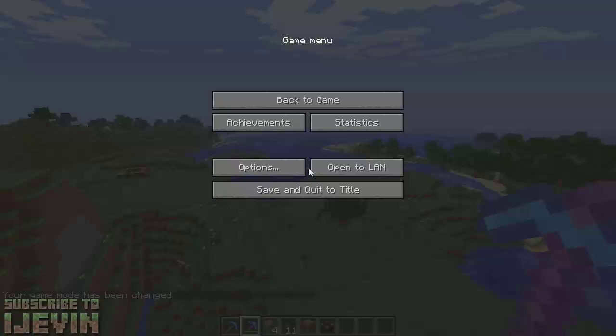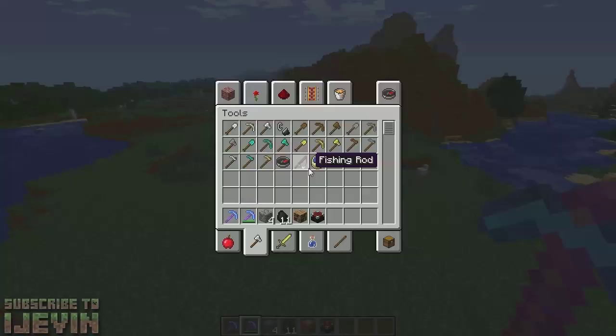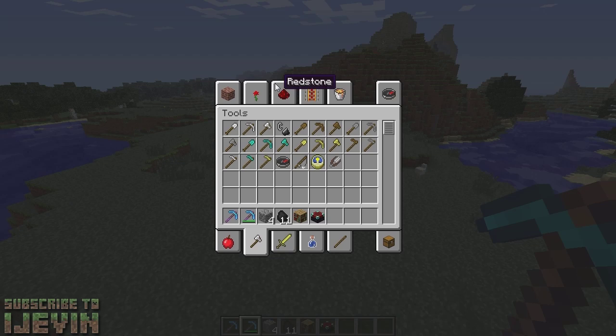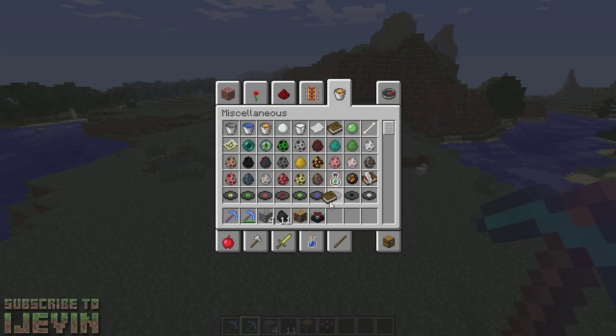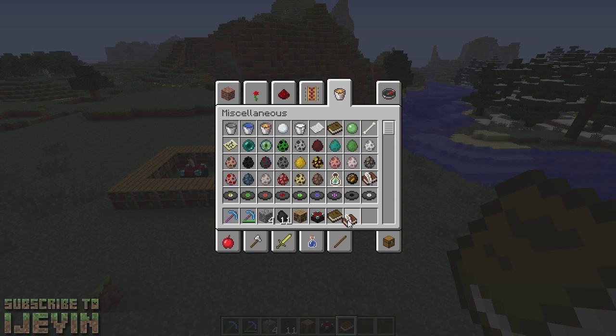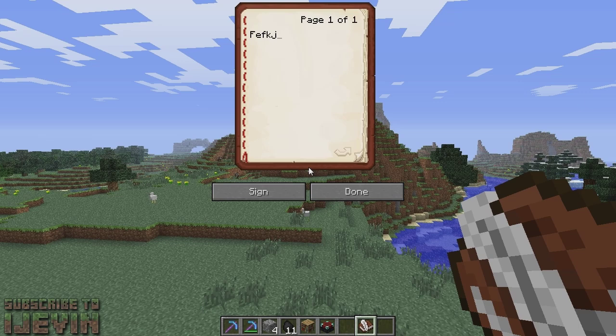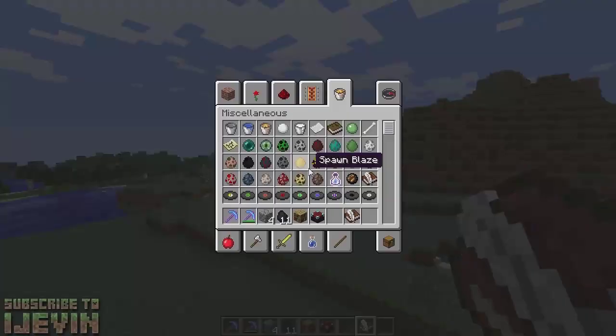We still have so much stuff to talk about. Multiplayer has been improved and there are so many bug fixes — I'm going to link you guys to the change list. Another thing: books are writable now. You need the book and quill — we'll show you how to craft that in a later video. Right-clicking lets you type in the book. You can type and sign the book — sign it by a name or just press done.